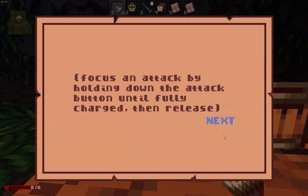Notes on Battle, 3rd Edition. A focus attack will always hit. Even in battle, a little planning goes a long way. Focus and attack by holding down the attack button until fully charged, then release.